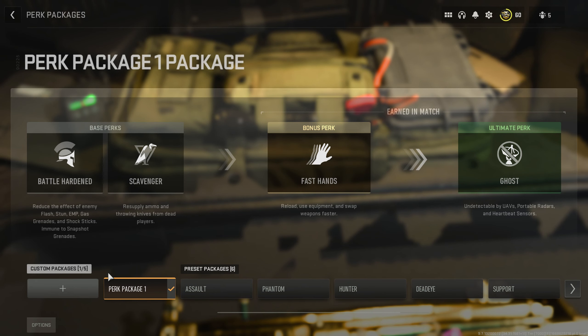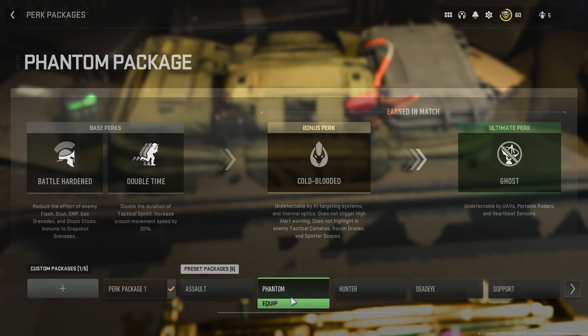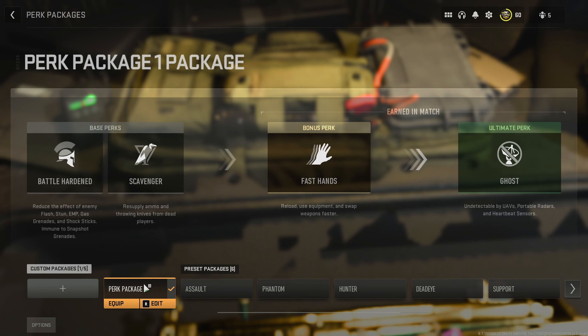For our perk package we'll be using our own custom one with battle hardened, scavenger, fast hands, and ghost. If you haven't unlocked ghost yet then make sure to use phantom because it gives you ghost as the ultimate perk. But preferably, if you do have it, you want scavenger, fast hands, ghost, and battle hardened.